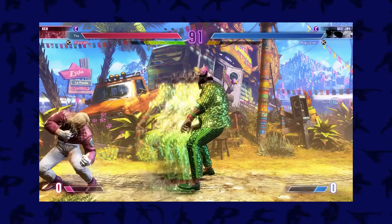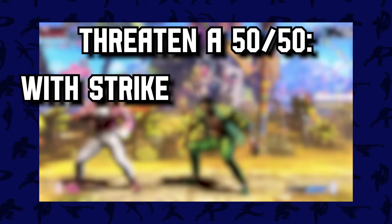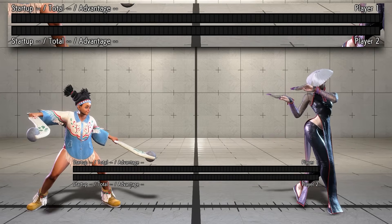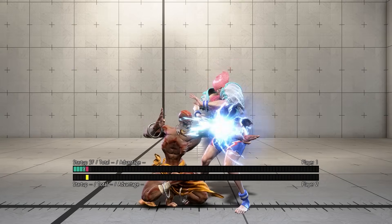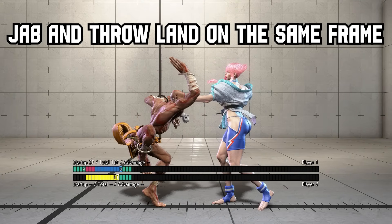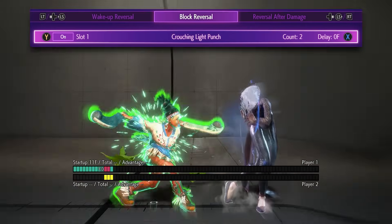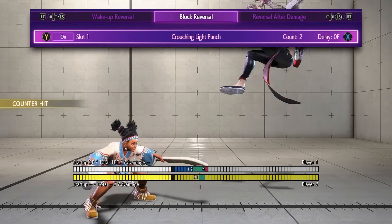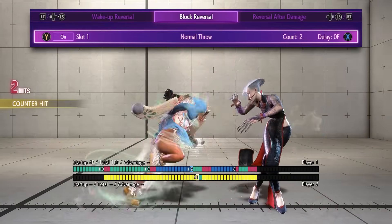The magic number in Street Fighter 6 is plus 2. To threaten a 50-50 with strike-throw, you need to be plus 2 and in your opponent's face. In Street Fighter 6, every character has a 4-frame jab and every character has a 5-frame throw. Jabs always beat throws when they land on the same frame. Because of this, being plus 2 guarantees that if you try to throw and your opponent tries to jab, your throw will always win. This means we can freely threaten with a jab or a throw to create a strike-throw mix-up — in other words, a 50-50.